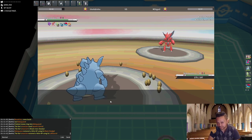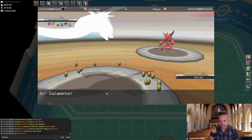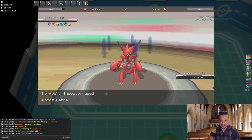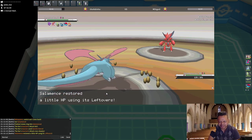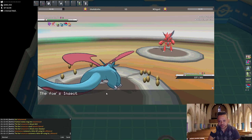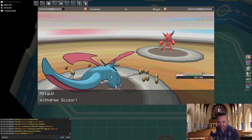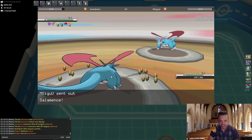He's gaining Leftovers and has everything alive, but I go Salamence now. He should still be locked in for one more turn. He's at plus five now — I don't feel like messing around, I'm just gonna Flamethrower because if I let him get another Swords Dance it might be over. He goes into his own Salamence.